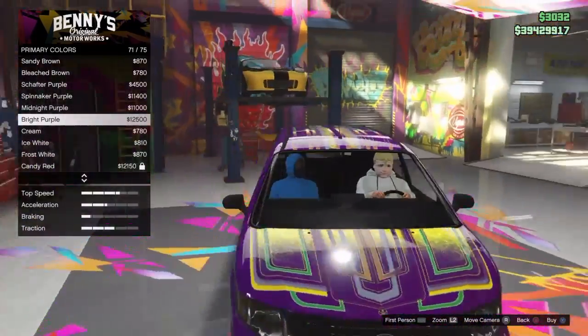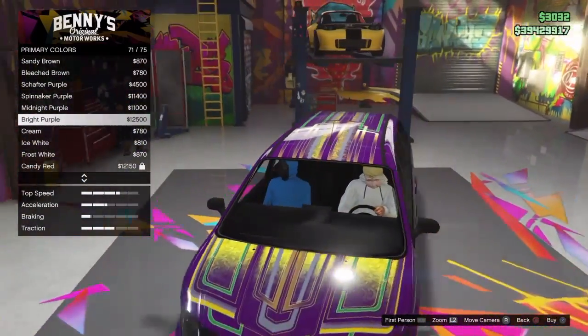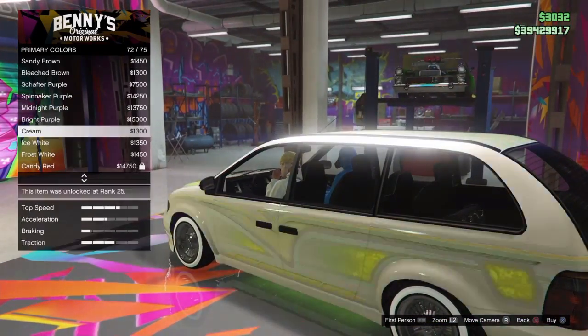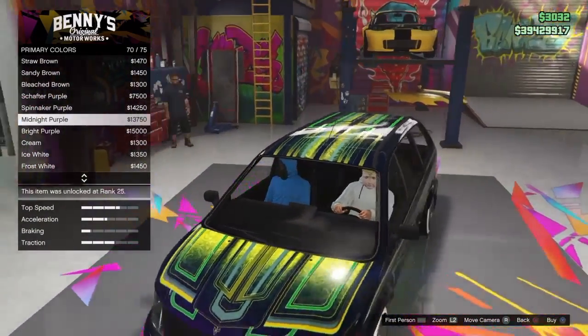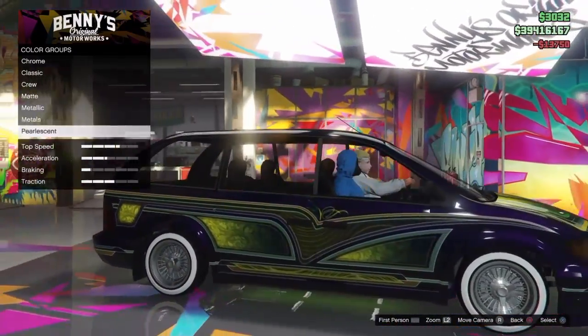Purple! Dude, look at that — in the dark purple it's gonna look amazing too. Let's go to metallic and get a dark purple. Dark purple, midnight purple — yeah, like that. And then I can get the pearlescent.